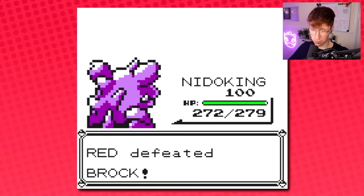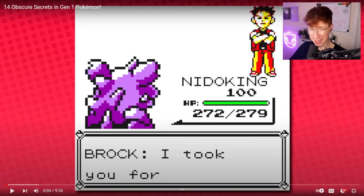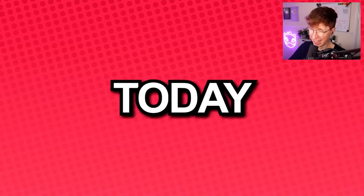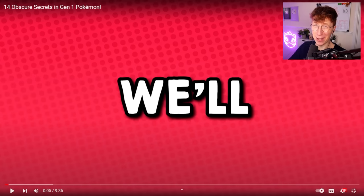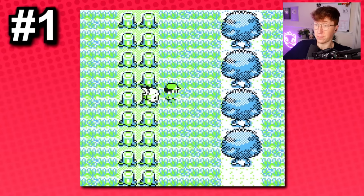Did you know you can get a free level 100 Nidoking before the first gym? You can actually grind one up in the forest — though you wouldn't even get a Moonstone, so you can't just do that. Here we go: Nidoking. You first want to head into Viridian Forest and go back a few long columns of grass until you get to the trainer standing sideways.